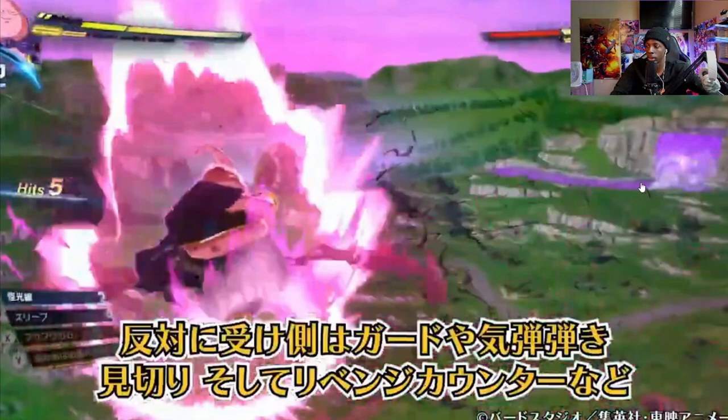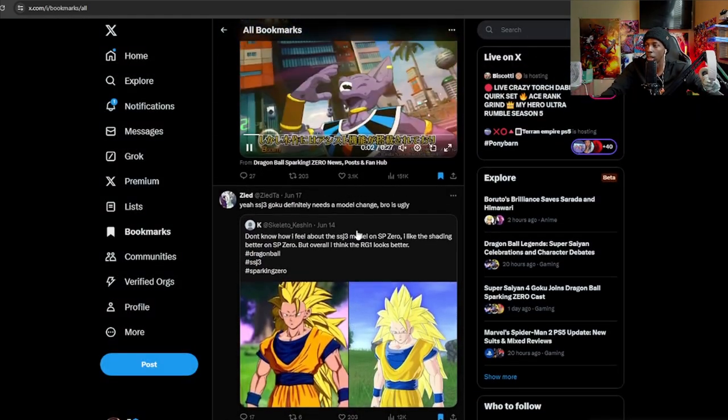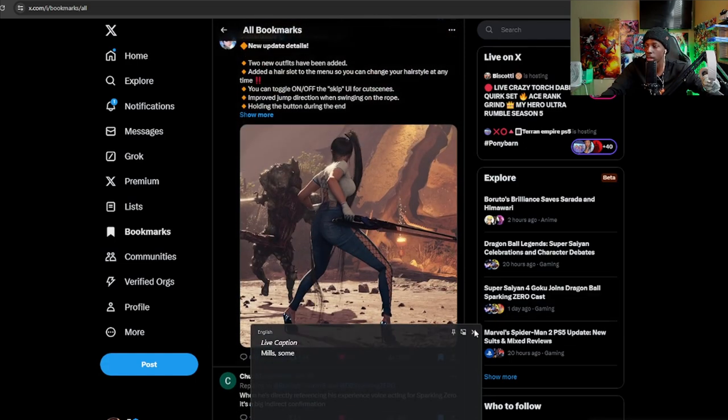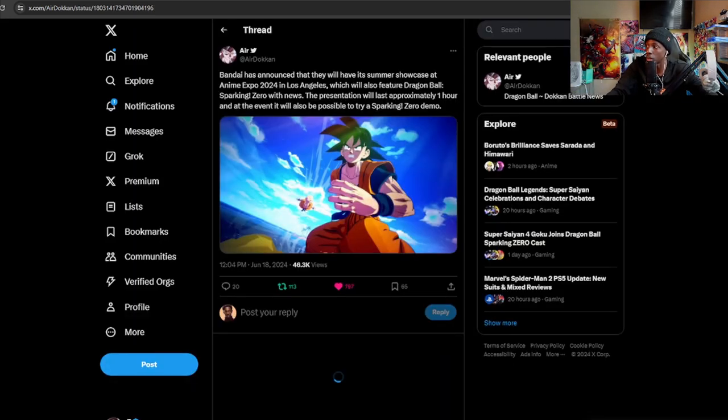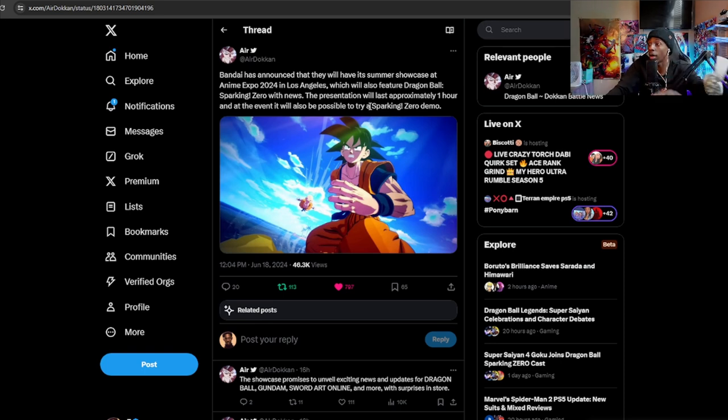We have some brand new information coming up soon. Coming up, we actually have a showcase at Anime Expo on July 5th, 2024, from 5:30 to 6:50 PM. Bandai Namco will be at Anime Expo in Los Angeles, which will also feature Dragon Ball Sparking Zero with news. The presentation will last approximately one hour, and it will also be possible to try a Sparking Zero demo.